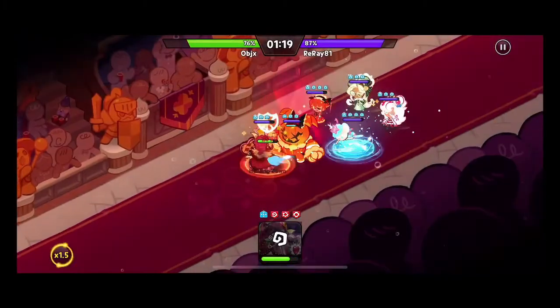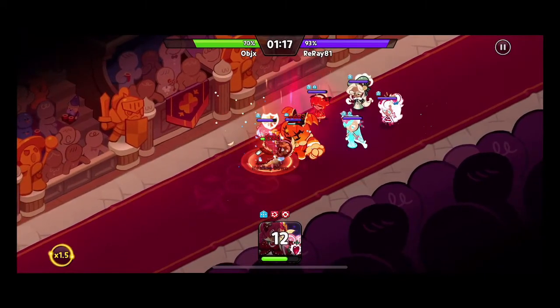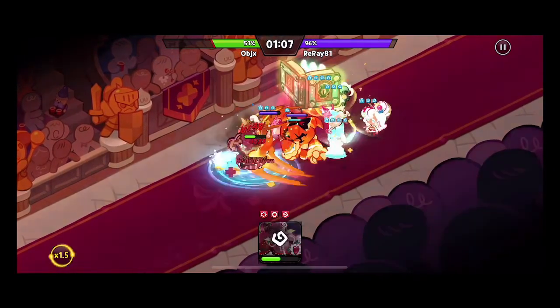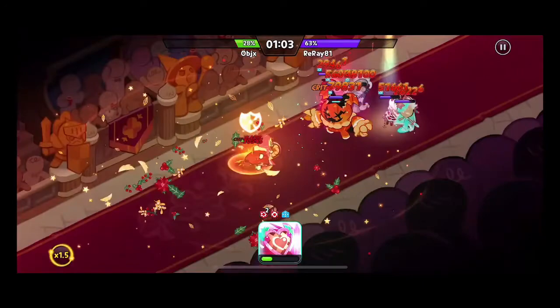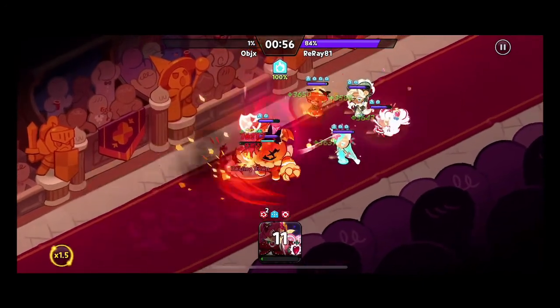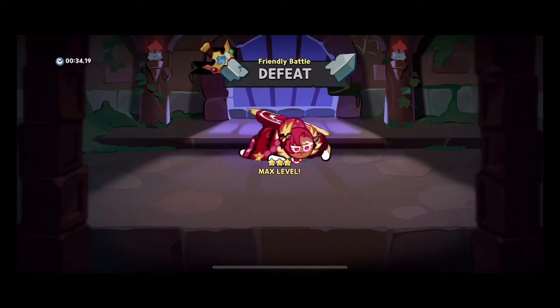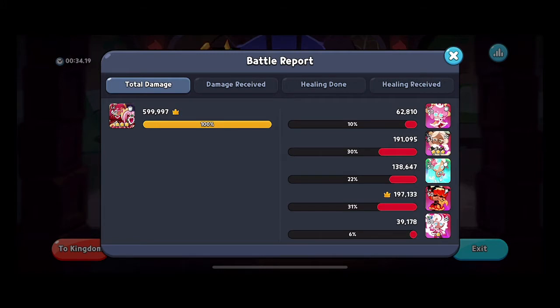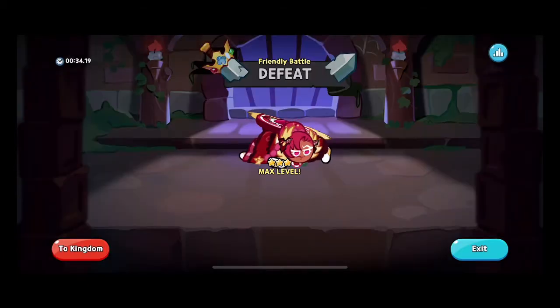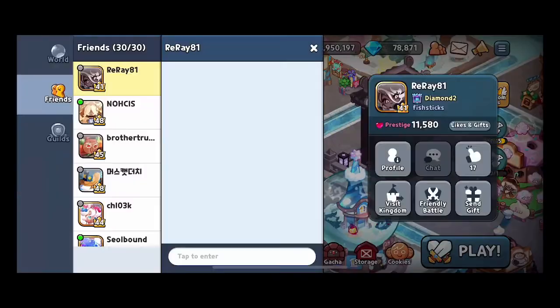As you can see, some hits are hitting for 2,000, 1,000, 4,000, 3,000 — anywhere between that range of 1,000 to 6,000. In fairness, this is an under-leveled team so it's hitting for lower numbers. With no toppings we take our full health amount of damage. We'll probably take around this amount with damage resistance on too, but it's still good to see — 628,000 was our overall damage taken.